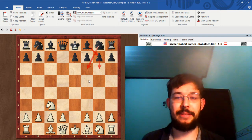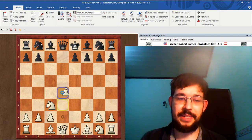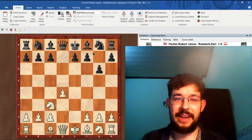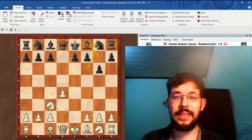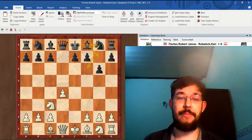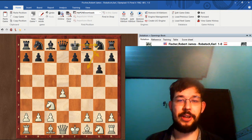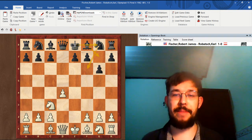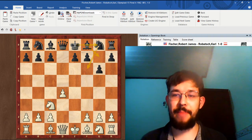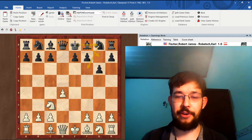After d4, Black played the move g6 with the idea of just building a nice solid home for his king. I'll challenge you to see if you can find the move that Fisher played here as White, because there are a lot of decent moves but I think Fisher's is the best of all. Pause the video if you need more time to think about it, and once you've made your decision I will show you the move that Fisher played.